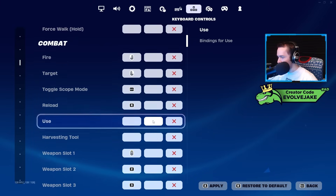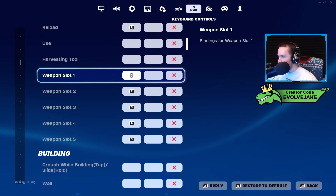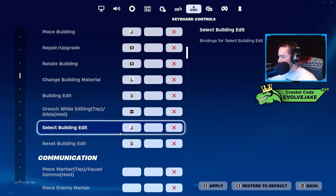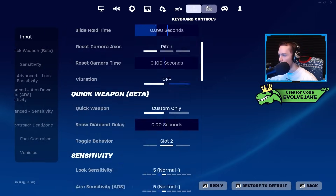I don't use mouse and keyboard, but one thing that's relevant is that I have scroll wheel up bound to slot one and scroll wheel down bound to reset edit. We'll get to that later in the video when I talk about the products I use.